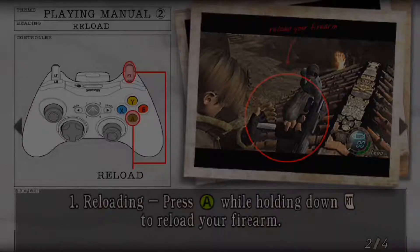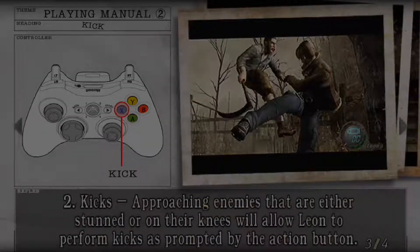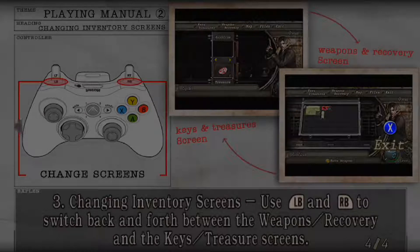So controls: how you reload, how you can kick enemies when they're stunned — they get stunned by headshots or getting shot in the knees. Knifing them in the knees doesn't work. Changing your inventory screens, use LB and RB to switch between treasures and quest items, keys and treasures, or weapons and recovery. And that is our playing manual.